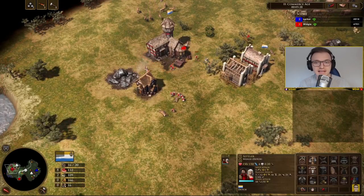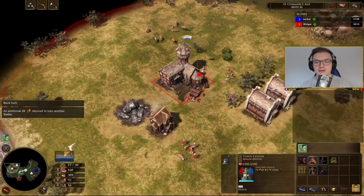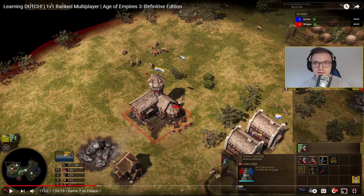Bear in mind this footage is pre-patch, before the recent update that increased the gold gather rate for settlers. My third card is the bank card and I've just built a barracks at 5 minutes 46. Normally, if you're playing against a rushing civilization, expect a rush around 6 to 6.5 minutes. I'd suggest getting the barracks up a bit earlier — you could hold off building the second bank, build the barracks first, then build the second bank.